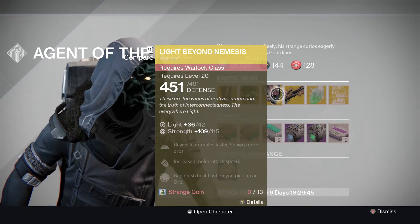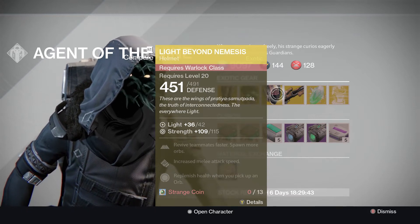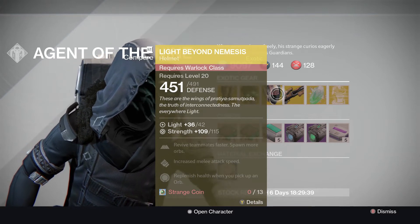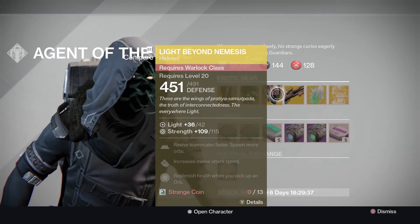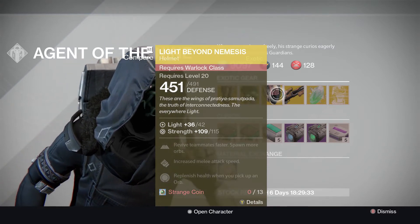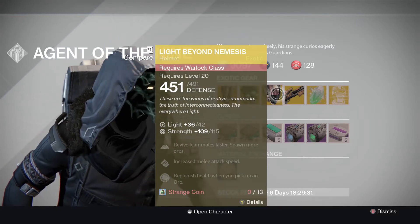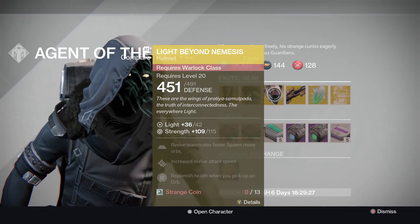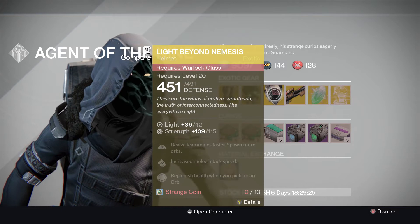Light Beyond Nemesis is also level 42 light, so that will get you to 34. Reviving teammates faster is obviously great for Trials of Osiris and also Prisoner of Elders. Replenish when you pick up an Orb is great for Trials of Osiris, Prisoner of Elders, Crota Runs, or anything like that. And it increases melee speed.